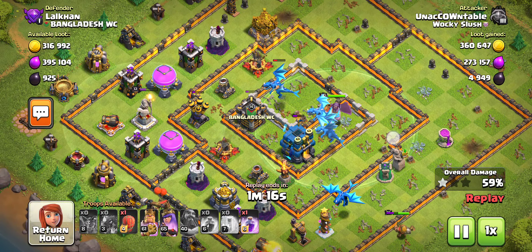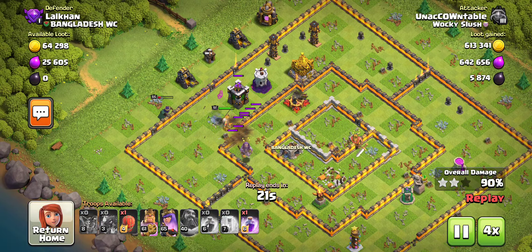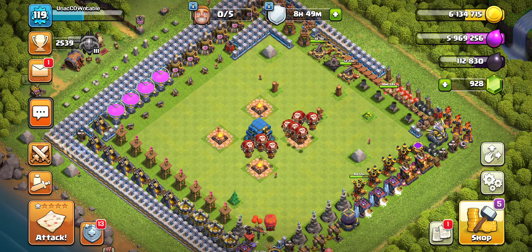Because we had our heroes, we could walk in and get the three-star to really push up in trophies. I think lower leagues are actually better for E-Dragons, because the higher defenses really shred E-Drags. Just because it's a higher upgraded base doesn't mean it has more loot. So why work harder when you can work smarter? Go lower into the town hall levels and collect those easy loot raids, rather than going up in trophies, finding a bit more Dark Elixir, but risking failing like we just did.